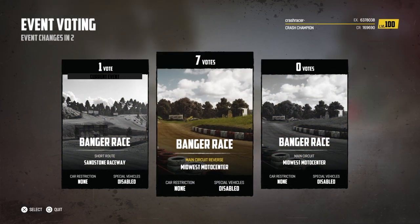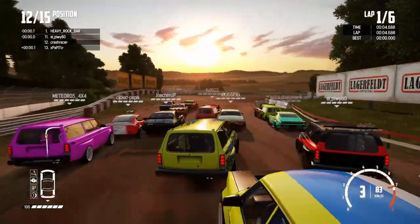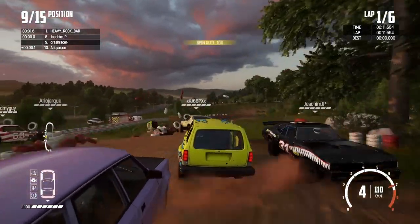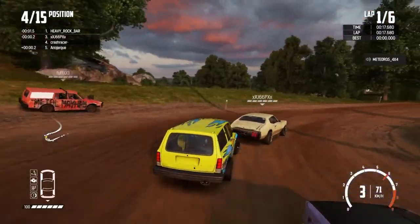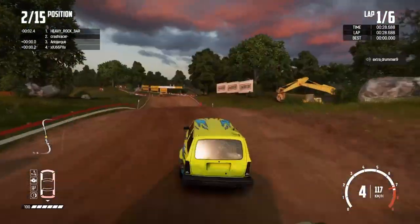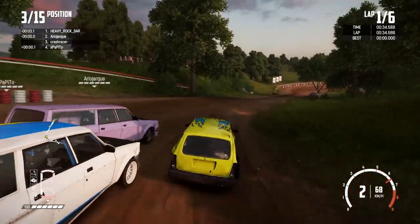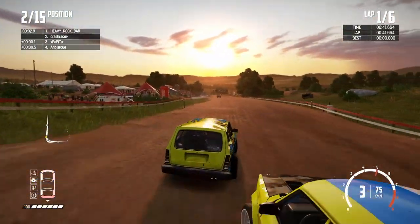For today's second online race we're going to be at the Midwest Motor Center. We're on the main circuit here going in the reverse direction, so that means going around in a clockwise direction and most of the corners are going to be right-handers. Coming up over the jump and there's a massive crash — car flying through the air. We are up into third place with a car right behind us. Can we sneak up the inside here to make an extra place? They've caught the edge and gone up into the air. Another car on my outside — I'm on the inside for this next corner so I should be able to hold it. A car behind just pushed me through which probably helped.